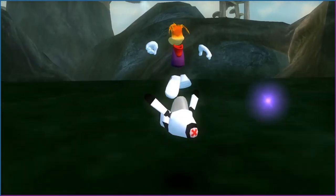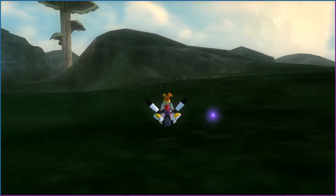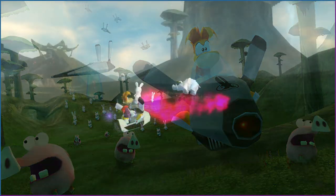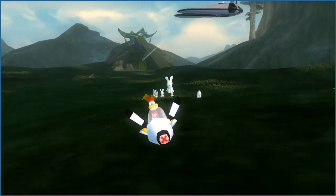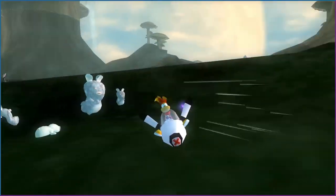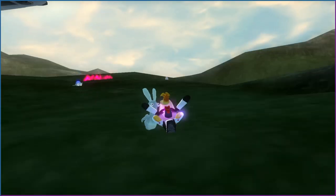Speaking of which — the scooter. Thanks once again to MataGoof for helping me restore this in the build. This level, exterior, has been shown with the scooter before, so it's only fitting that I show it off here. It runs a bit slower than the UFO in this state, which was apparently using a buggier code of what was meant for the scooter. It's all a bit messy.